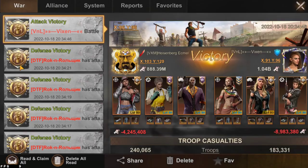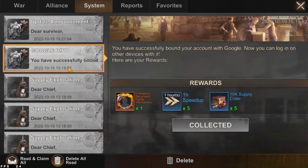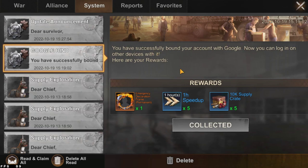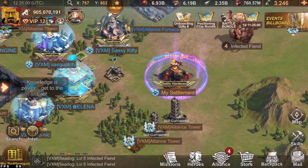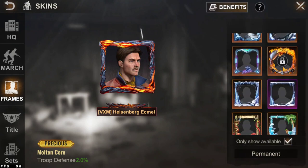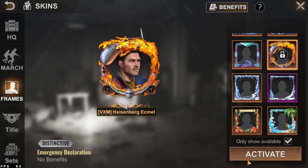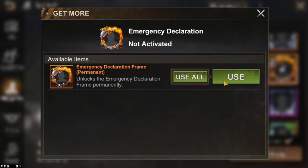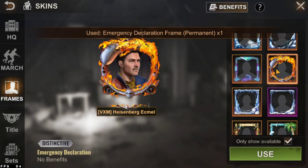Also, they gave us — I don't know why — but I think I used this Emergency Declaration frame. It says it's for card binding with Google. Everybody got this frame. But it has no benefits, so that's kind of stupid. What is the meaning of that? You don't give us any benefit but you are giving us a permanent frame — that's just nonsense.